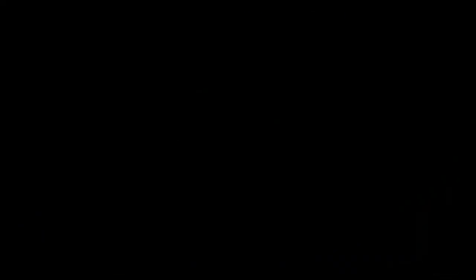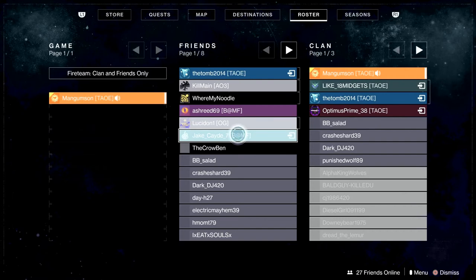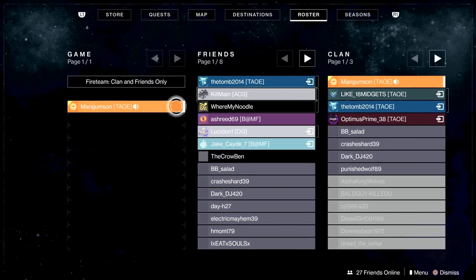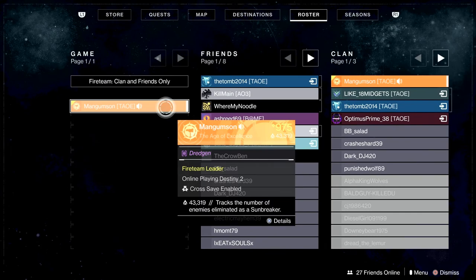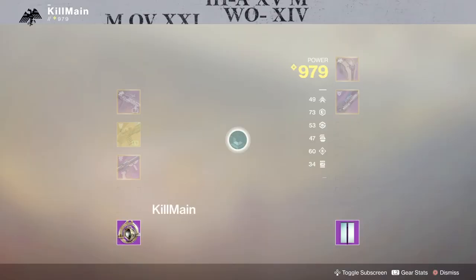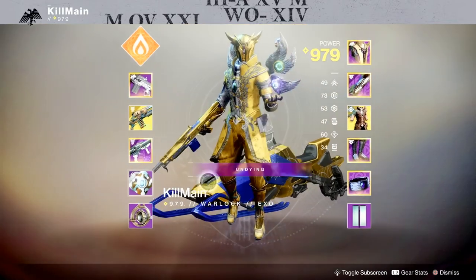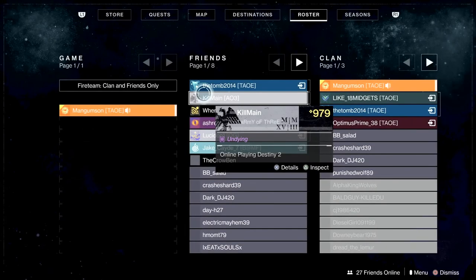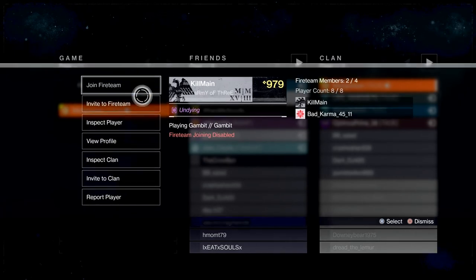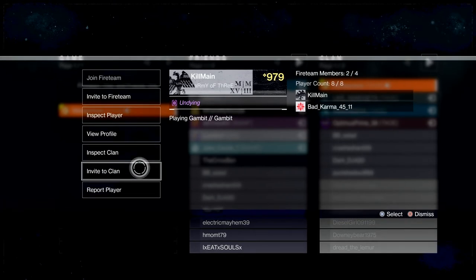The roster area of the directory shows you all the friends that you have online, all the friends online that aren't playing Destiny, all friends online that are in your clan, and all friends in your current fireteam. You can inspect them by hitting the triangle button to see what gear they're running — what subclass, what weapons, and so on. Or you can hit the Details menu and invite them to your fireteam, join their current fireteam, inspect the player, view their PlayStation profile, inspect their clan, or invite them to your current clan.